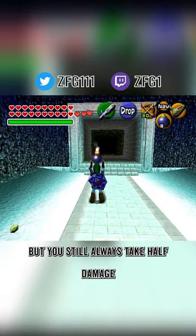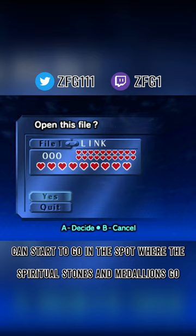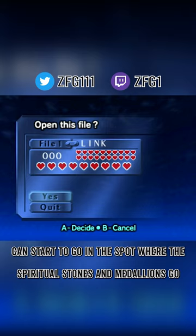On the file select screen, hearts past 20 can start to go in the spots where the spiritual stones and medallions go, though they go behind them. And here's what it looks like with 220 hearts.